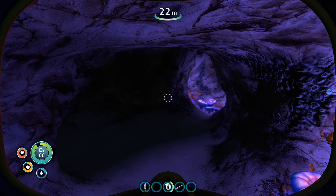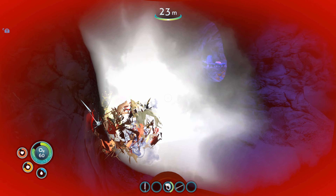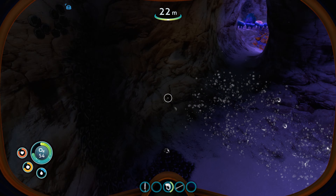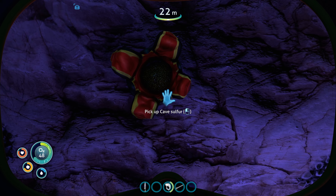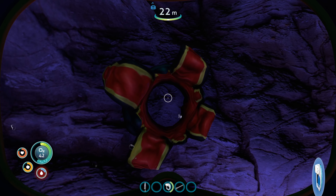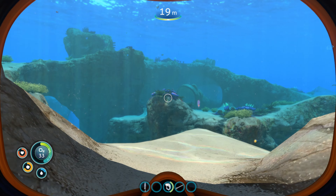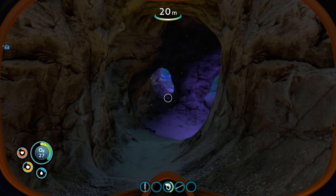We've got a cave system here. We've set up the pump and the pipes, so hopefully we can just explore and see what we can find inside. Ooh, some quartz. The PDA is detecting sulfur deposits in the local cave systems — sulfur is an essential component of the repair tool, and that's essentially what I'm trying to work towards, so we can repair the radio inside the escape pod. The quartz we've actually seen before.